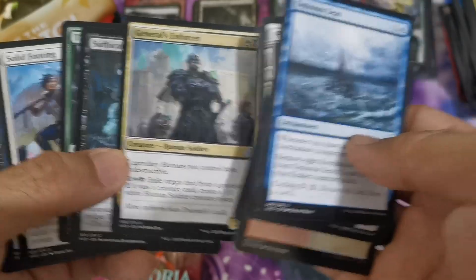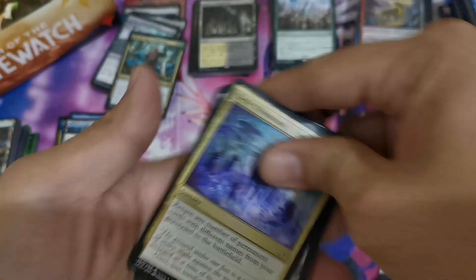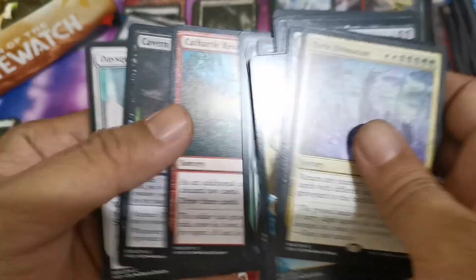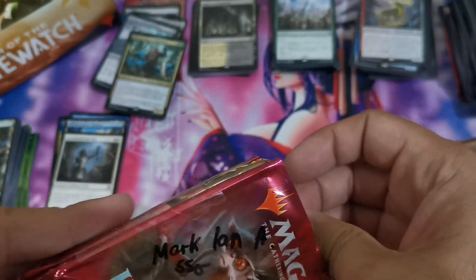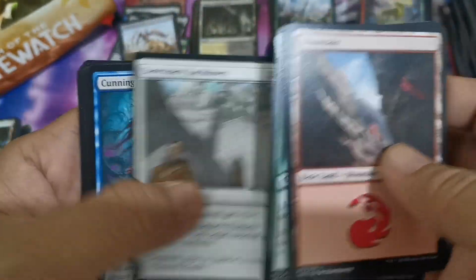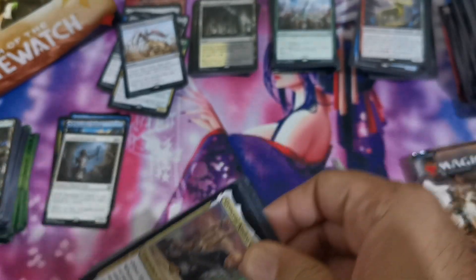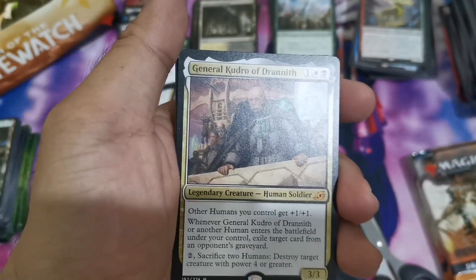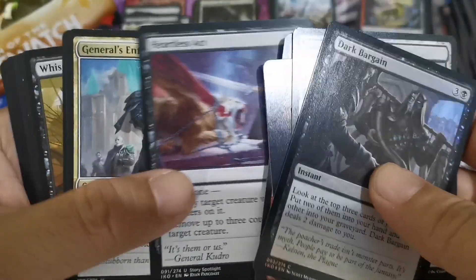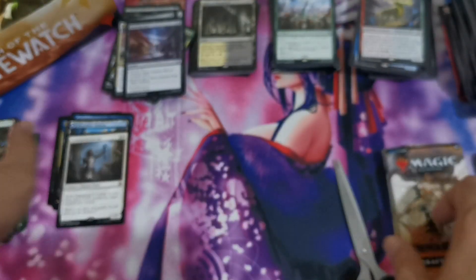We get a Windscarred Crag with the Plains and Swamp basics. Our last three Ikoria packs before Dominaria Remastered give us an Eerie Ultimatum along with uncommon and common bulk. Next, Extinction Event — still played in Pioneer as a sideboard in Rakdos Midrange. Last but not least, we have a mythic — General Kudro of Drannith — and a foil Heartless Act, which is still quite playable.